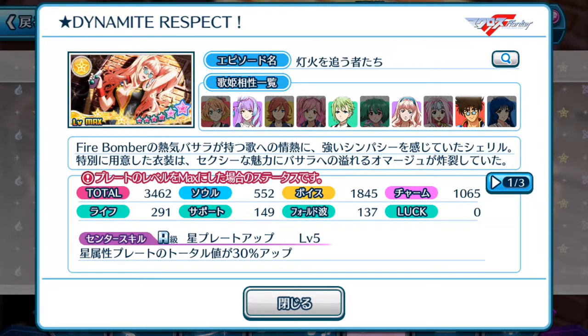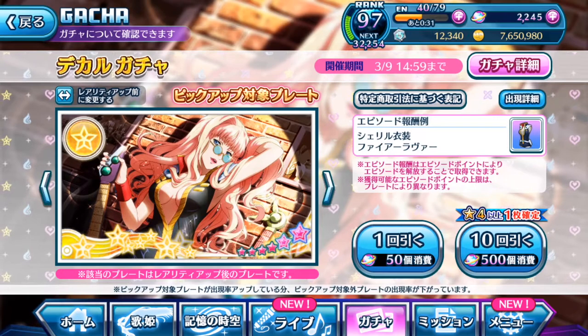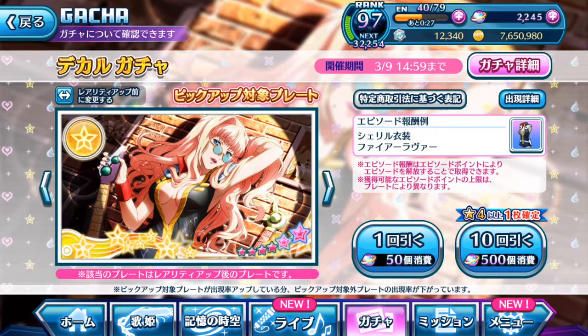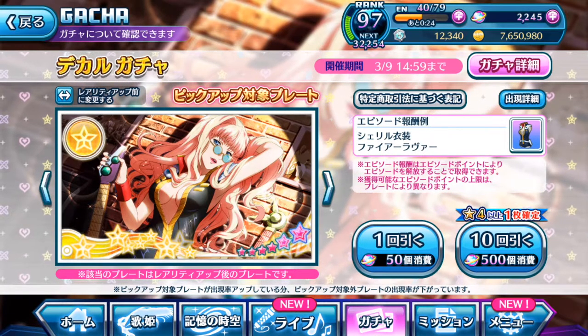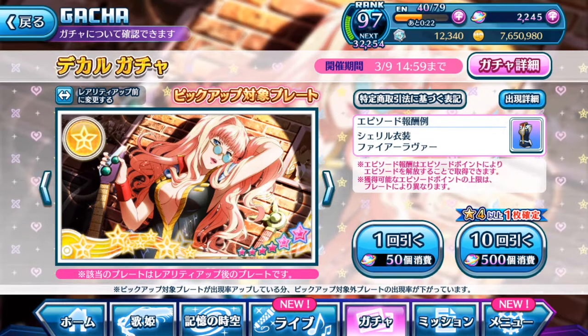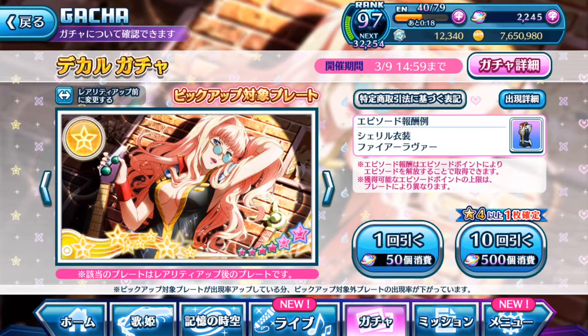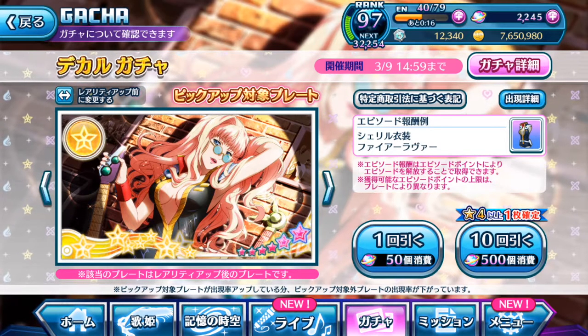If you don't have one of these in general just for general use, you will definitely want to try and obtain one at least. Since both of the episode plates are of the star element condition, either one is fine — or maybe you might want to wait for a future diva that will probably have the same kind of setup for the episode plate, especially if it's under your favourite diva selection as well.